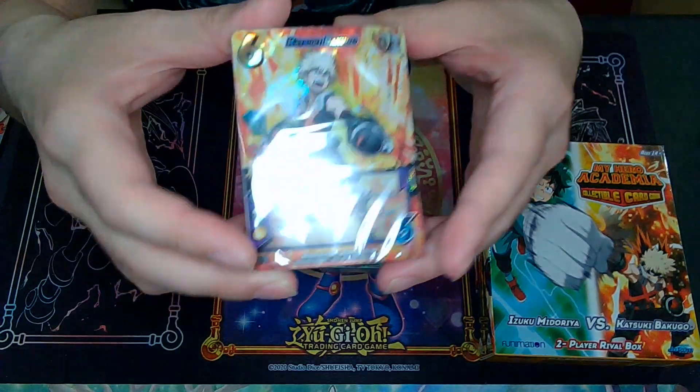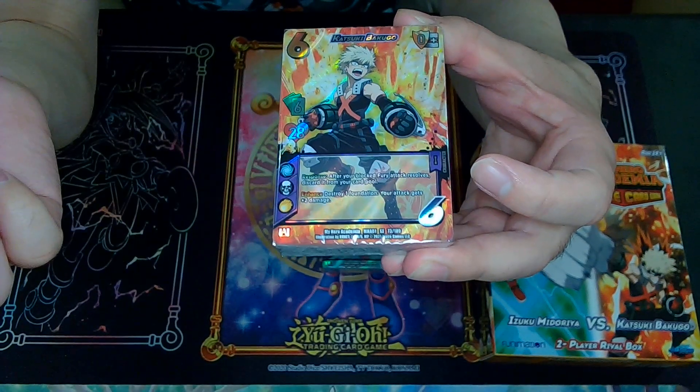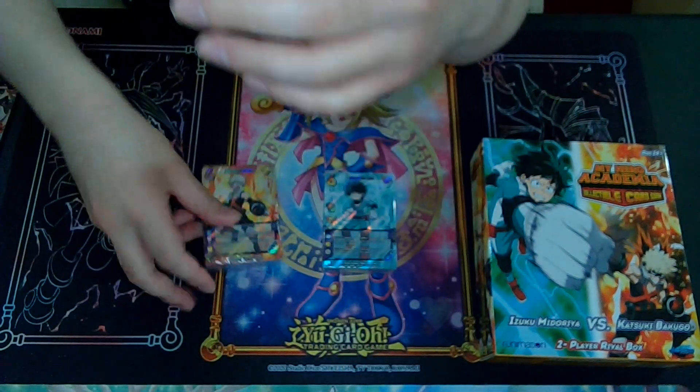And then Bakugo is basically the same, except his symbols are different abilities. He's on Air, Death, and Fire.